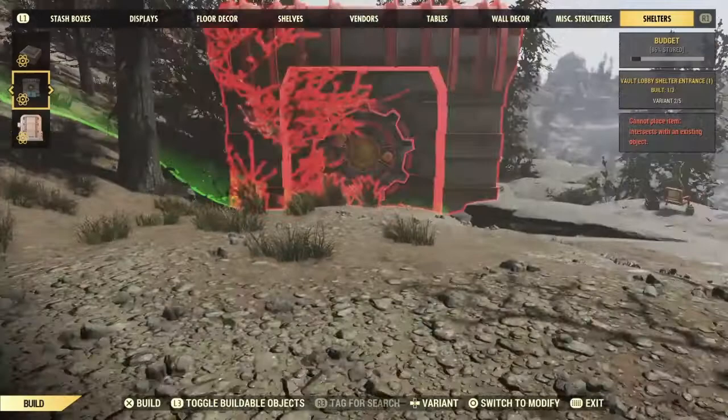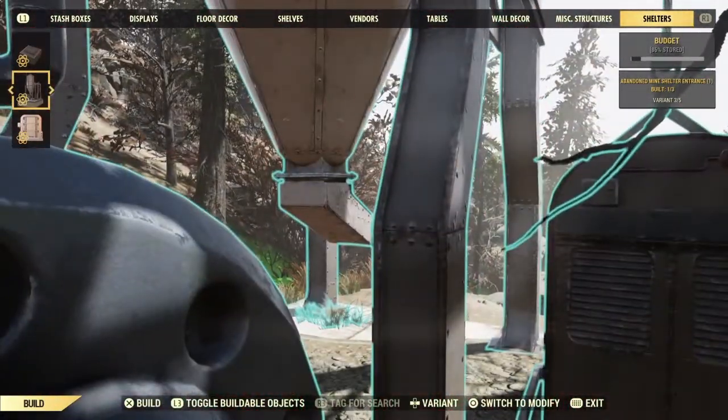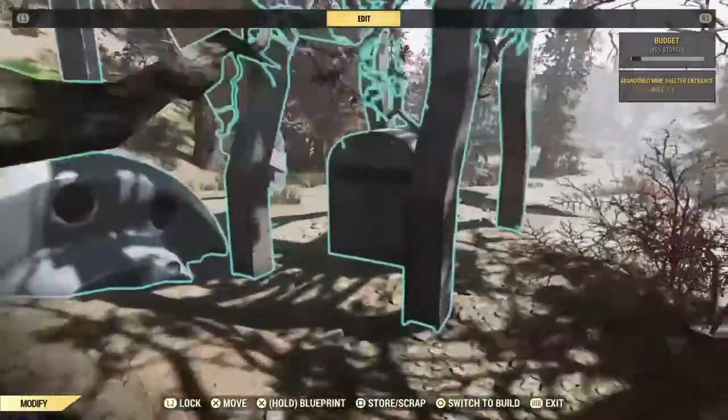I have had some issues with the shelter trying to place it. This time it might be placed straight away, but every other time I've had to jump up in the yard because it seems to spawn very close to you.